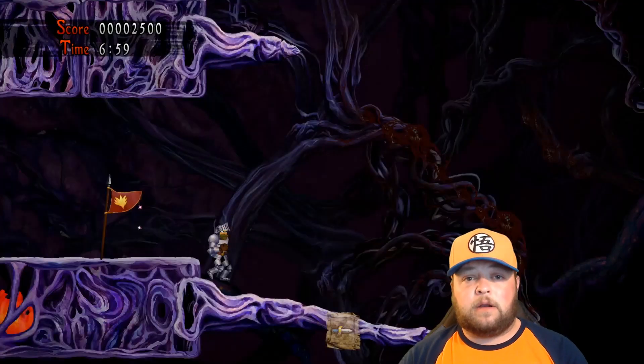Once you get to the end of this area where the banner of rebirth is, you're going to want to be on the second floor. These branches are going to give out when you step on them, and you'll start sliding down them. When you get to the very bottom of this branch, make sure you jump. If you time it right, you'll reveal another chest.